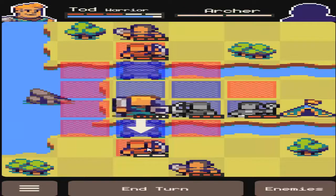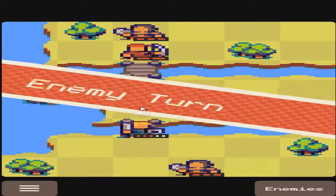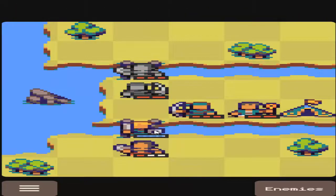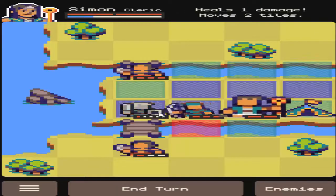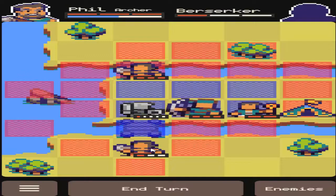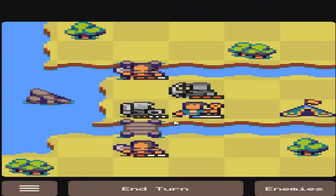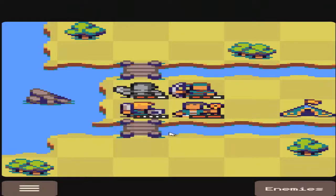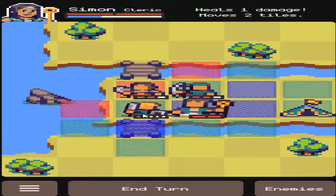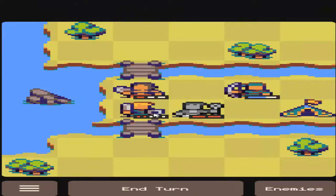I'm still used to playing Fire Emblem where you move a unit then do an action. In this game you've got to do both at once. I can take two hits but that probably just means I'm going to get finished off. Oh no — they made a bad tactical boo-boo. How did they manage to screw that up so badly?